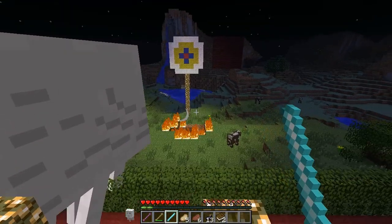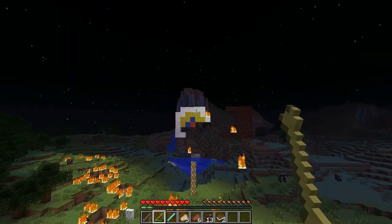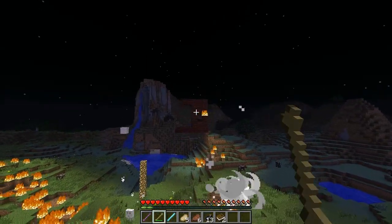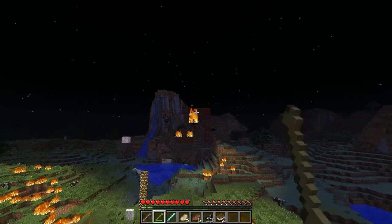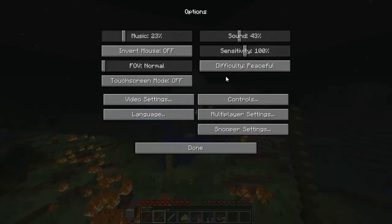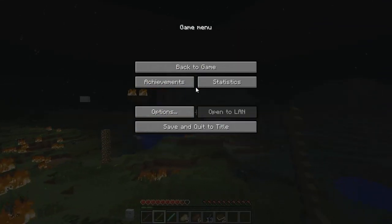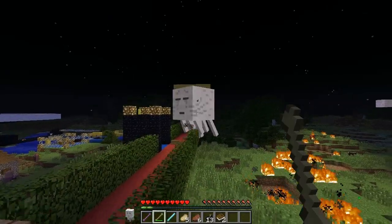We can create huge fireballs as a ghast and can actually destroy nether brick walls, which you generally can't do. You also take damage when I shoot you with a fireball.